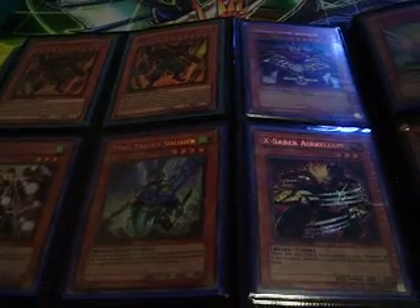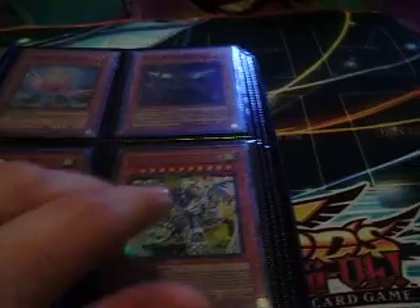Some Hidden Arsenal 1 stuff — Secrets, Super Hidden Arsenal 1 stuff, Super Watcherath, two Super Majestic Dragons, Super Max Warrior, two Super Bird of Roses, Ultra Stardust Dragon Assault Mode, Super Phoenix Chain, Ulti Voltic Bicorn, Super Wiseman's Chalice. These are all Ultis on this page.